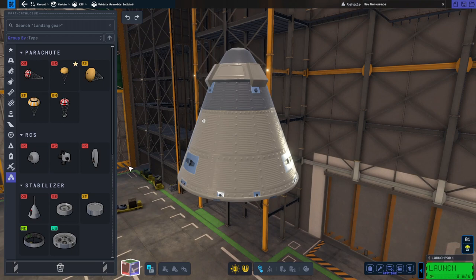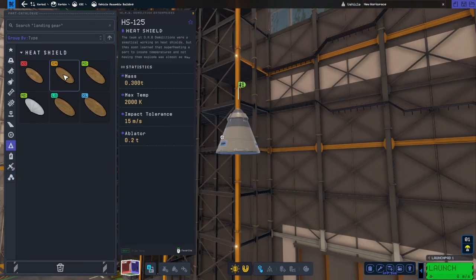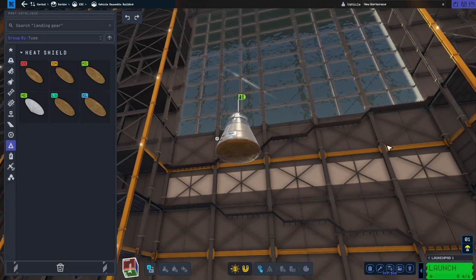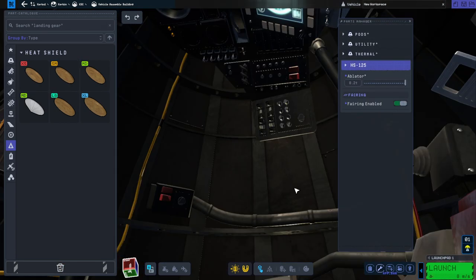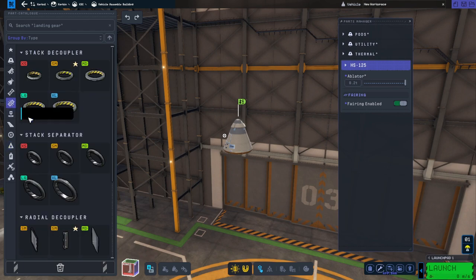Under Utility, we want the Mark 16 parachute on top. There's no re-entry heating right now, but I'm still going to put the heat shield on for formality's sake, because eventually there will be re-entry heating. So if somebody's watching this at a later time, you want the heat shield there. And we can actually peek inside the pod — there's an interior in there!